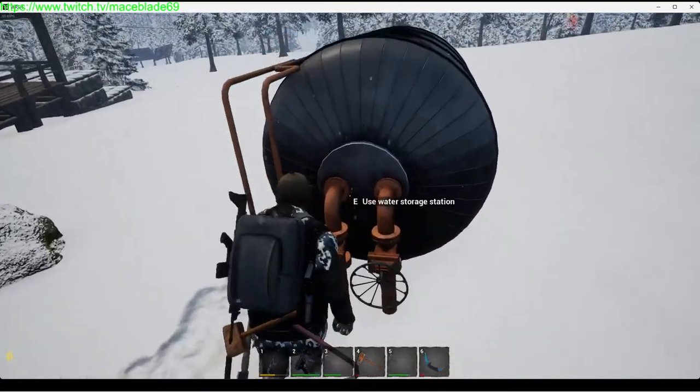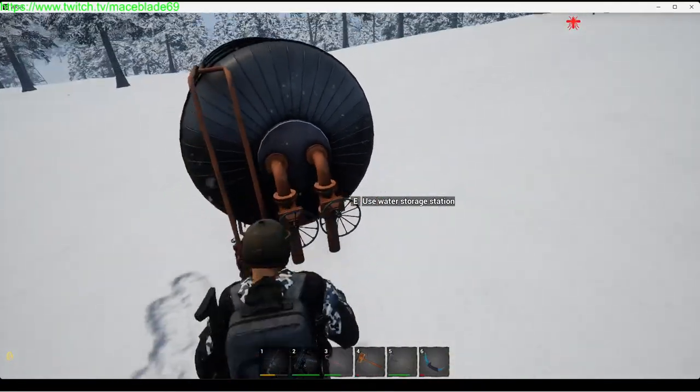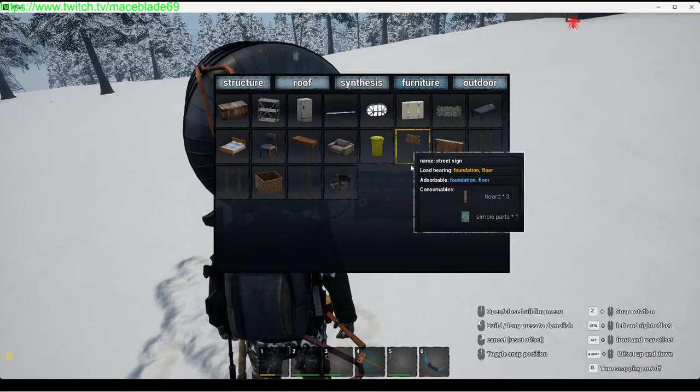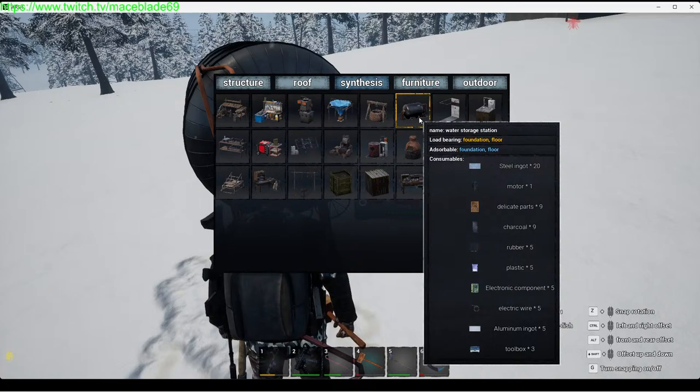The water storage station is very pricey — it does take a lot of materials to build. It literally requires 20 steel ingots, so while you're making steel ingots, make as many as you can.